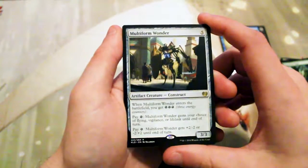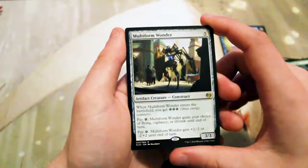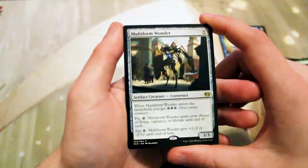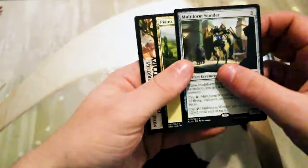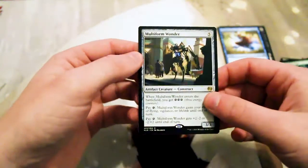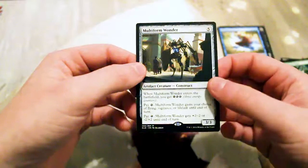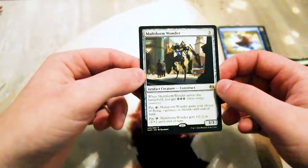So the Multiform Wanderer is a five-cost 3/3 artifact creature construct. When it enters the battlefield you get three energy. You can pay one energy and it gains your choice of flying, vigilance, or lifelink until end of turn. You can also pay one energy and it gets +2/-2 or -2/+2 until end of turn. A very versatile creature — you can pump it in different ways depending on whether you're on offense or defense, and give it keywords that help in combat.